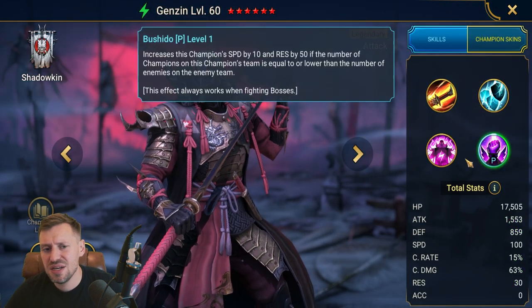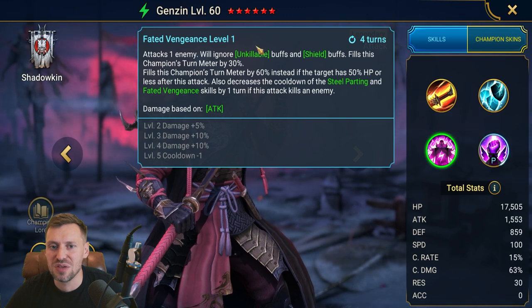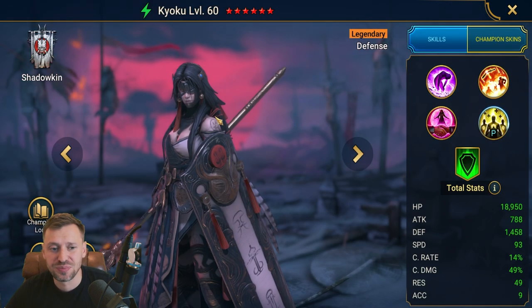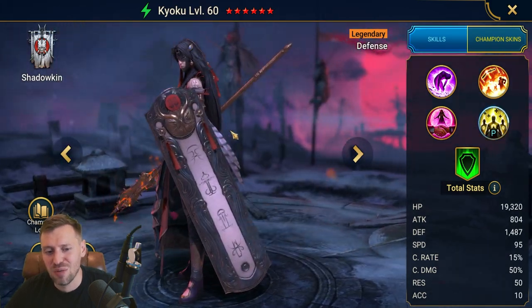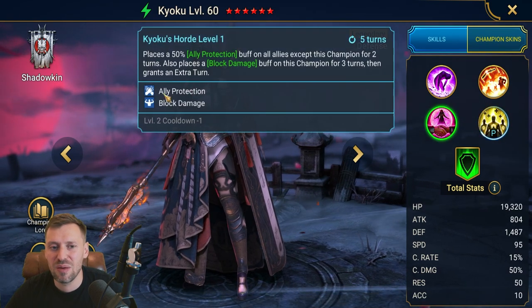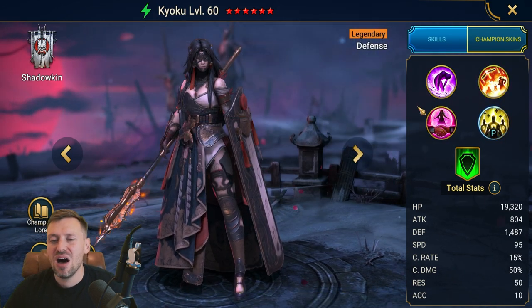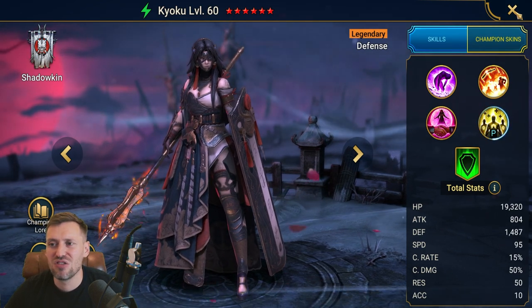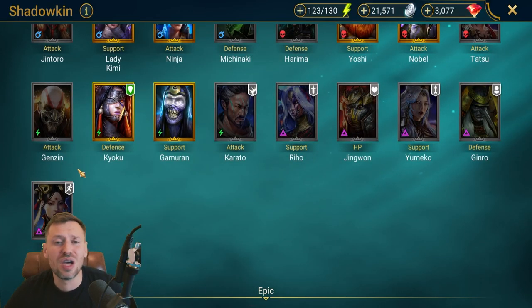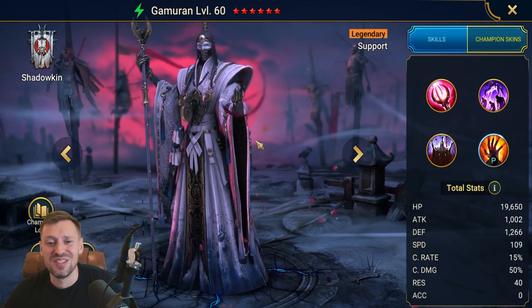Genzin — I don't really rate this guy. The only good thing is he's got ignore unkillable and shield buff, but you never see him used, and there's a good reason why. Okoku — I was so excited when I pulled her and she looks so good, but she's just not that great. She brings block damage and ally protection, decrease attack and HP burn, but I find it really hard to use her effectively in arena offense or defense. Looks great but don't be fooled — hardcore skip.